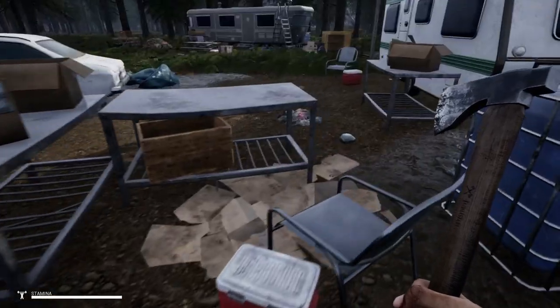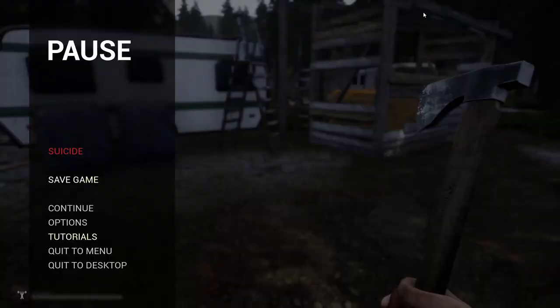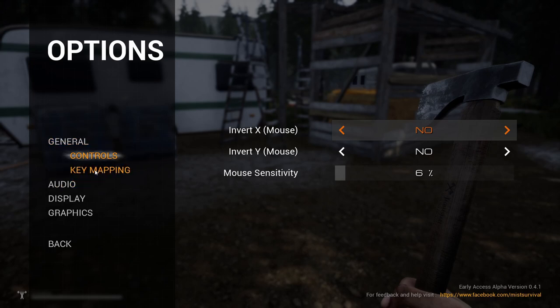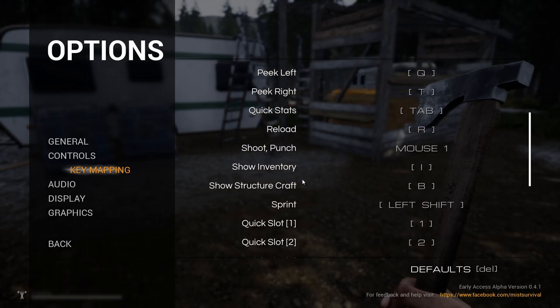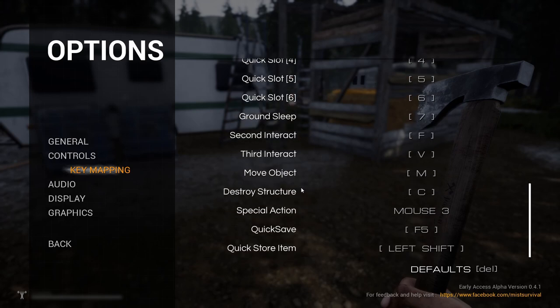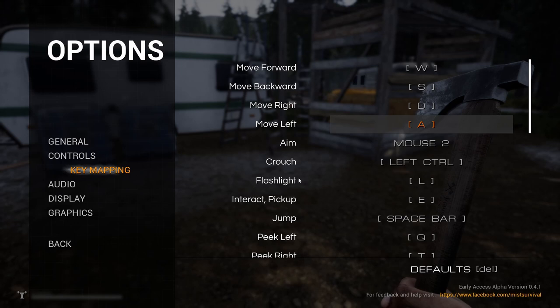Do we have a map? No - there's no map. I've got a light but no map. Let's check the controls - key map, that's what we want. Flashlight is L. Interact, pick up, peak, quick stats on Tab, reload, sprint, show structure, craft, ground sleep. There's no map - so we're going to have to find a map then I guess.